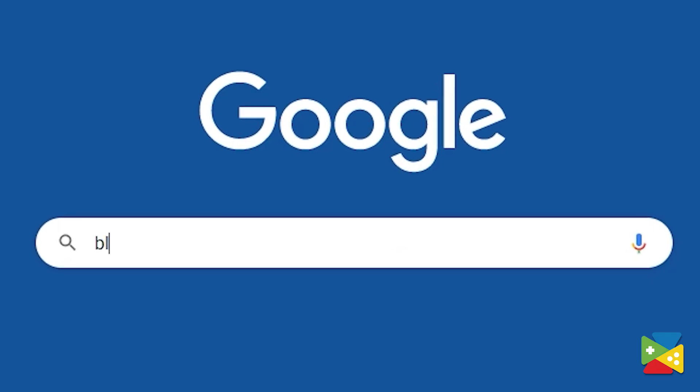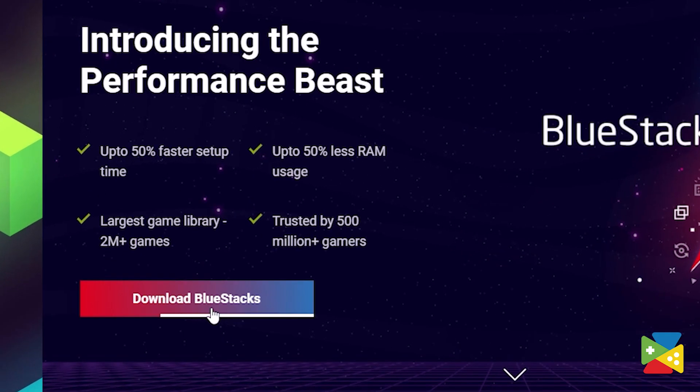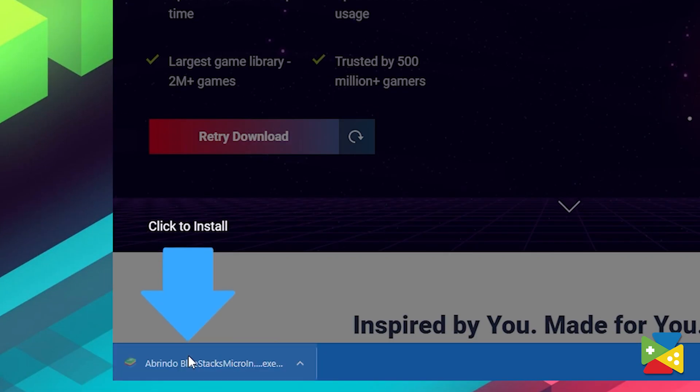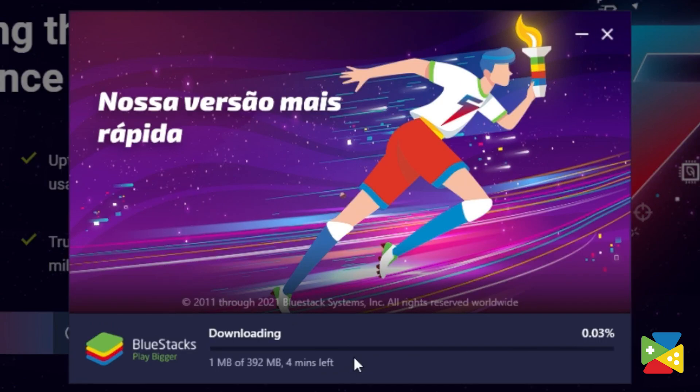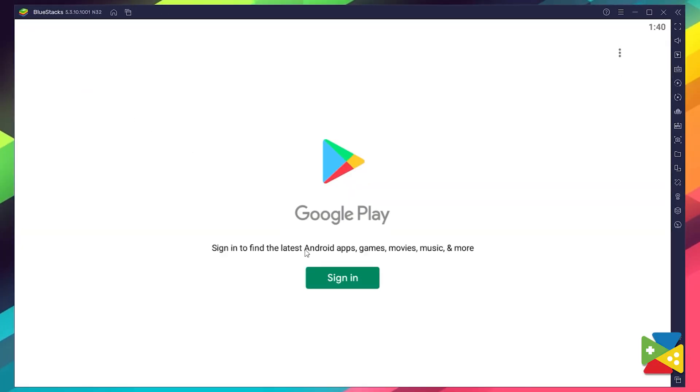To install Free Fire Max, firstly we need to head out to the official BlueStacks website to download and install the latest BlueStacks 5 version on your PC. Now, proceed through the whole installation process, and once you're done, you can click here on the Play Store to log into your Google account.